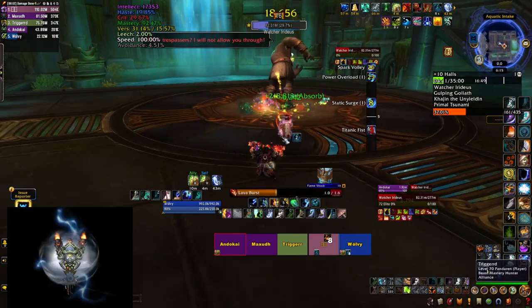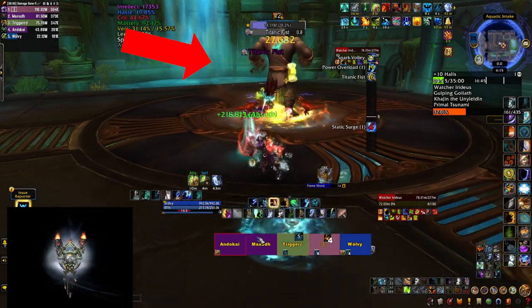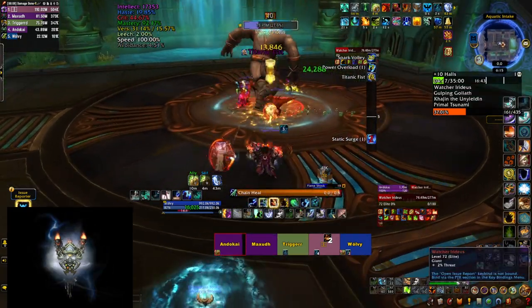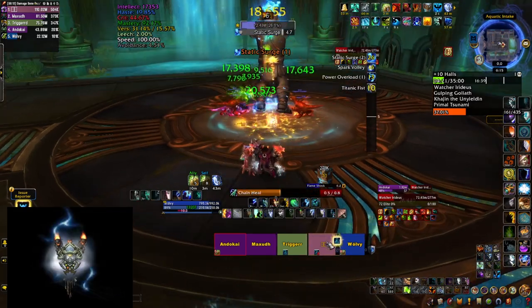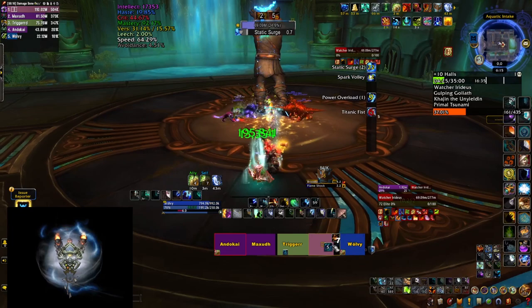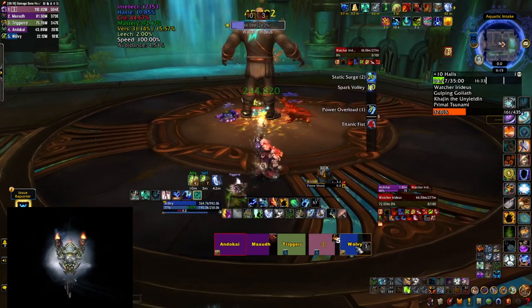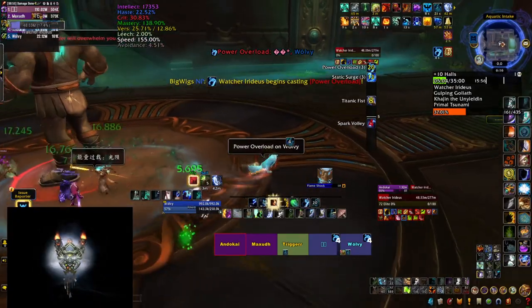Watchiridius in Halls of Infusion starts at 30% and he has a frontal cast called Tetanic Fist, so make sure you stand behind the boss. His next ability is called Static Surge — for 6 seconds he channels and does 4 pulses of damage to your party. Be ready to heal through that and use defensives.